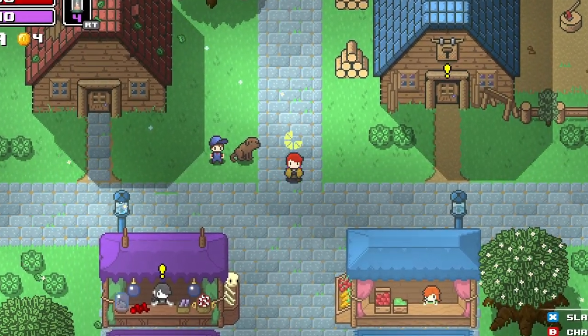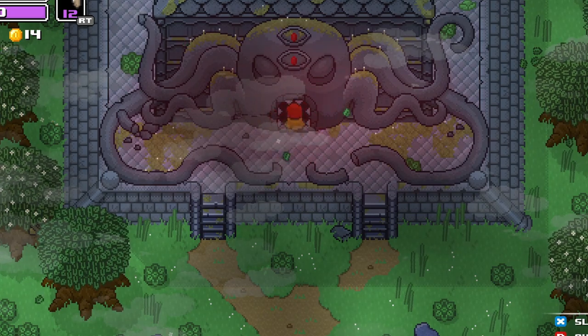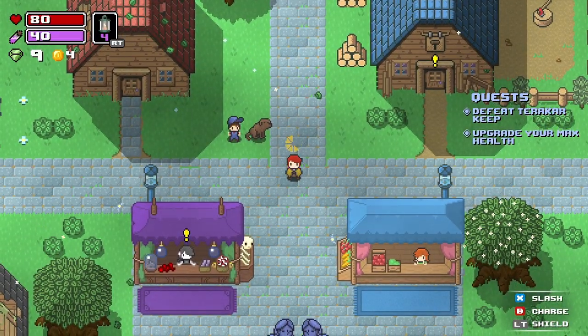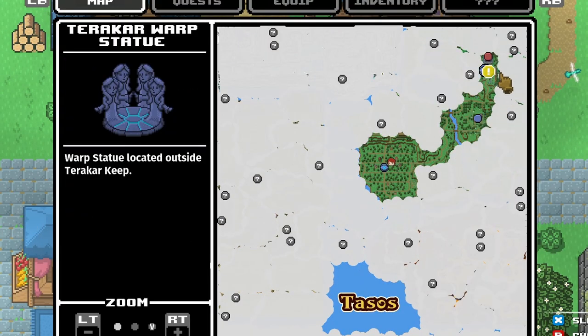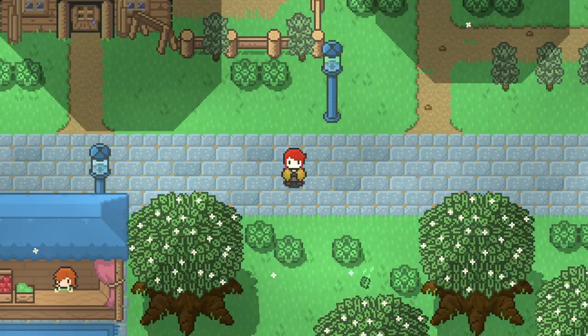Welcome back to Rogue Heroes Ruins of Tazos, where today we are going to Terokharaki pierce that way there. We can actually beat the dungeon and the boss and complete our first temple. Now before we head over there, there is one thing I gotta do just on the way there. We need to go find a certain scientist, so let's go get him real quick.